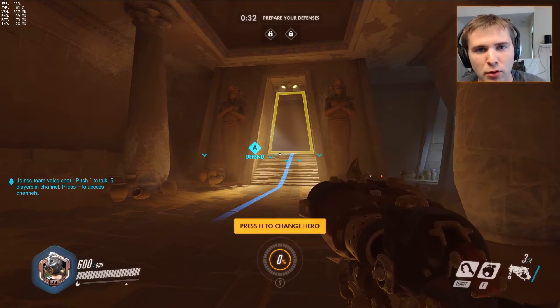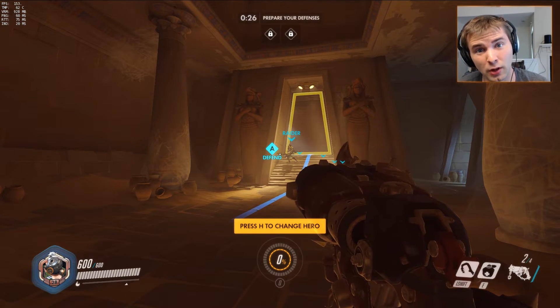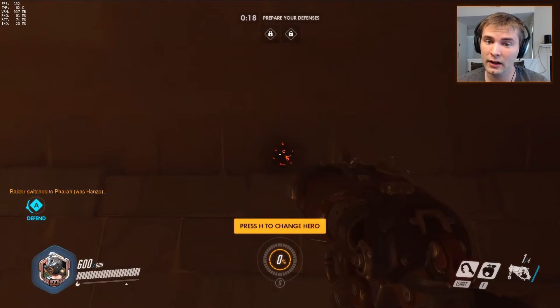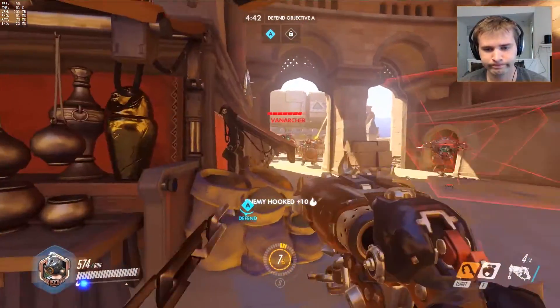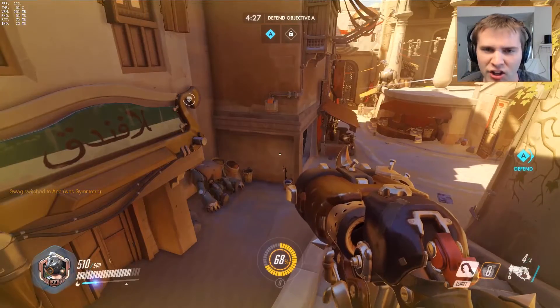Left-click: shotgun blast to the face. Right-click: long-range shotgun blast to the face. Right-click really close to a wall or anything else does nothing. Left shift is your hook.